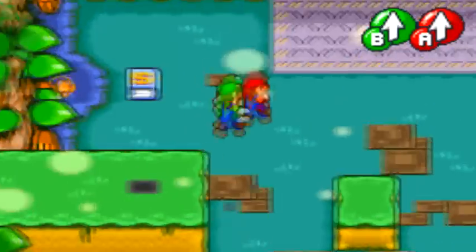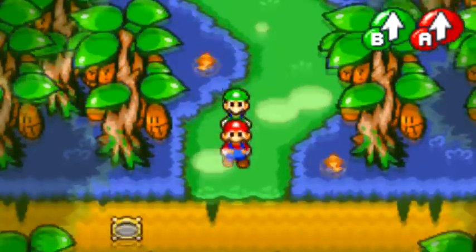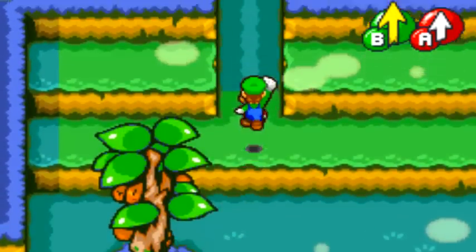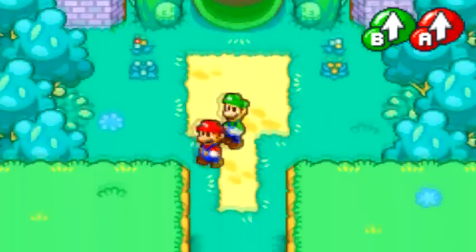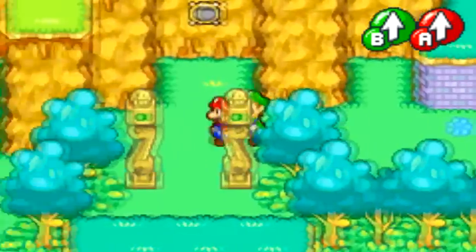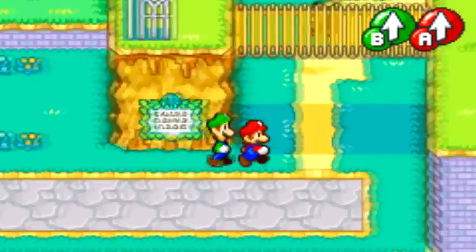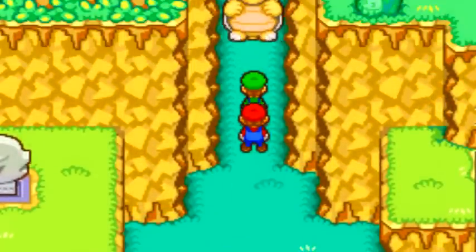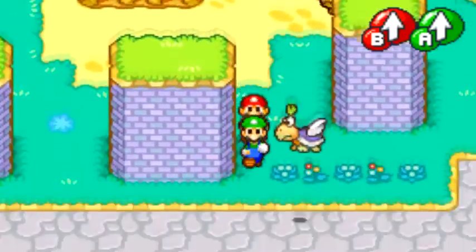Hey Koopa. All right, so done with that. We're gonna go ahead and take the warp pipe back to... I don't know, is there a warp to North Bean Town? I know there's the warp to Stardust Fields, but that's really not the closest. Oh, there is one — Castle Area North. Okay, perfect. Because that's where we actually want to go. The last Beanstar is actually in an area we haven't gone to yet, which is the Yoshi Theater, so we need to go there.